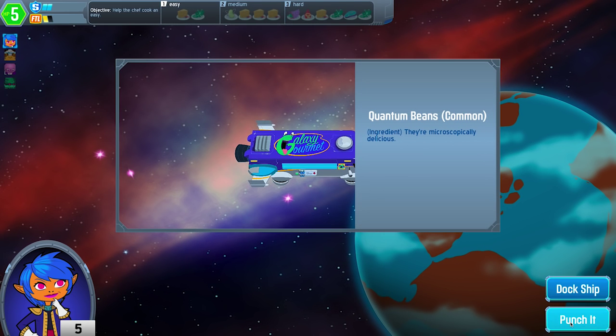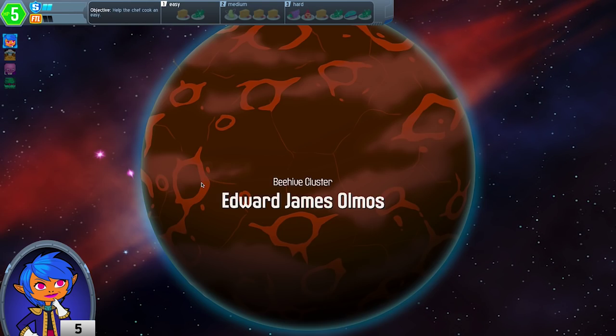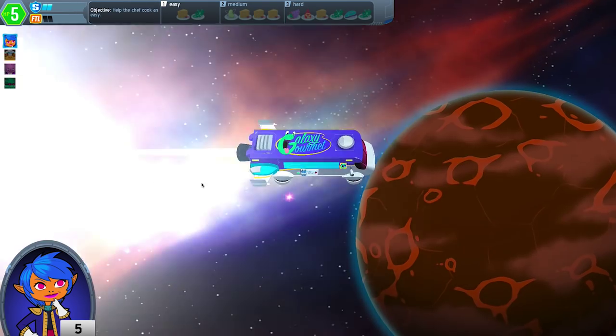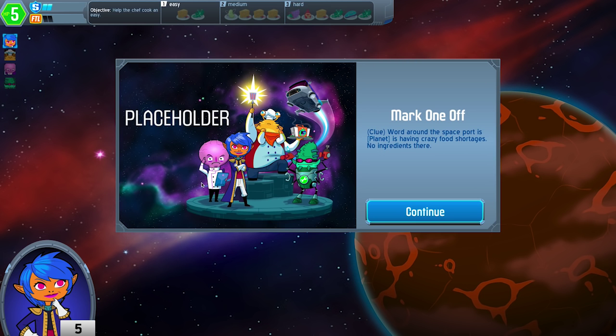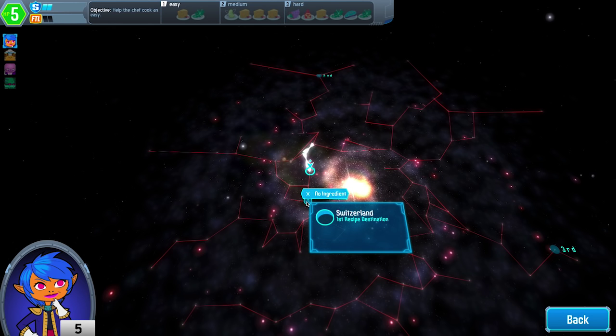In this scenario we just found some quantum beans that we'll find later on in the ZapMart, and in our last FTL jump we got a clue. The clue shows us that our next jump towards our drop-off point won't have an ingredient.